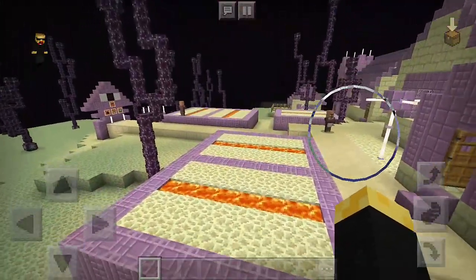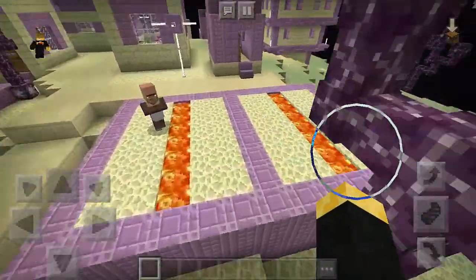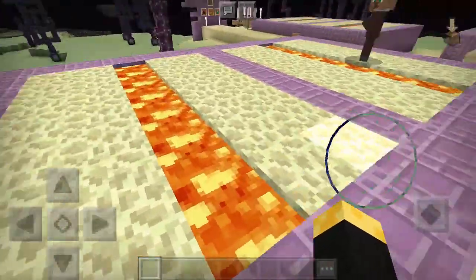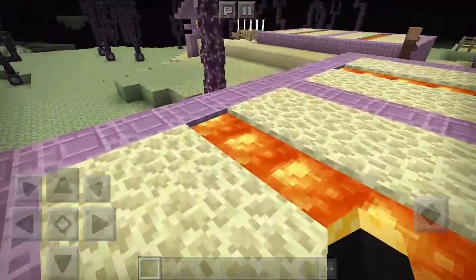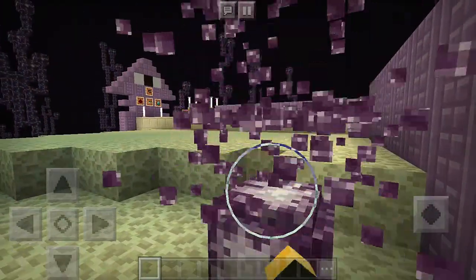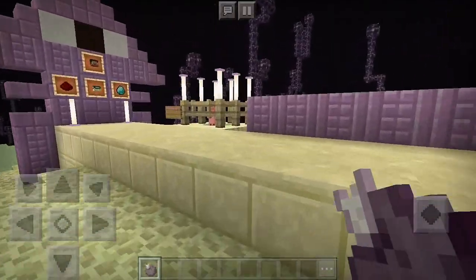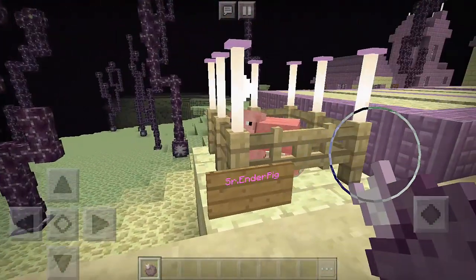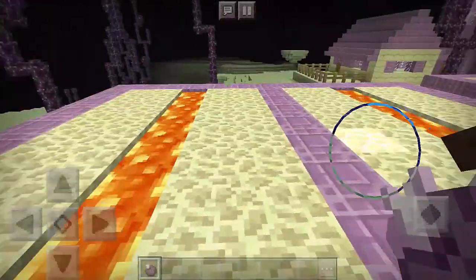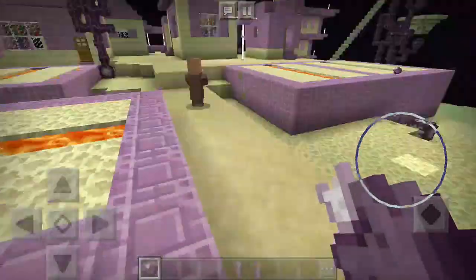We have here the End Village farm, but we don't have crops. And of course, instead of water they're using lava here. We also have these plants right here — horse plants. And what's this? We have a pig right here and his name is Sir.